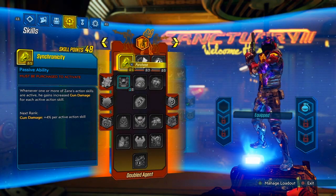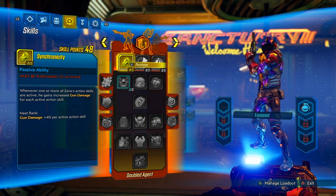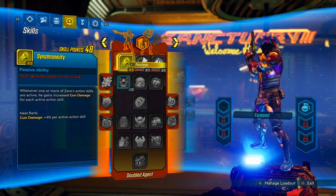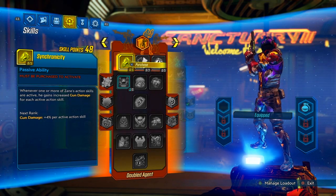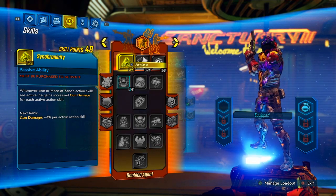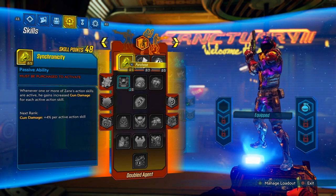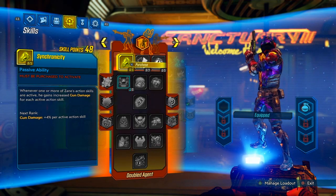Welcome back to another Borderlands 3 video. Today I'm going to show you how to spec into your skill trees. We only got 48 points, so I'm going to show you how to optimize each and every one of those points, give a small explanation on why we do and don't do certain things. Because the banjo build is a very popular Zane build right now, I want to make sure you're putting your points in the right place.